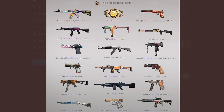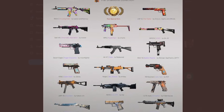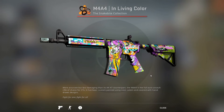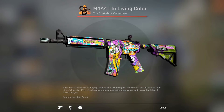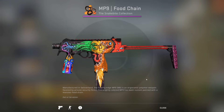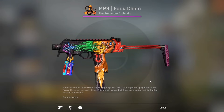Taking a look at the actual Snakebite collection, you see a lot of very colorful skins in here. Not really sure which one's my favorite. The M4A4 in Living Color is super colorful — sort of reminds me of Death by Kitty. I don't know how I feel about that one. Food Chain is also very colorful. I have to see how these skins look in game, in case any of them have any pearlescence.